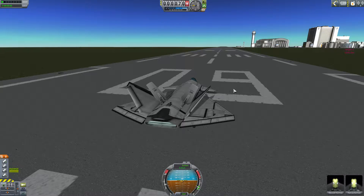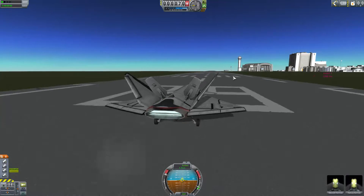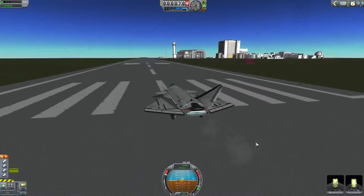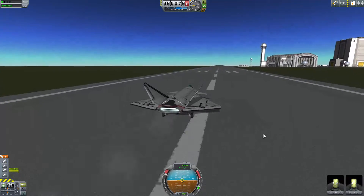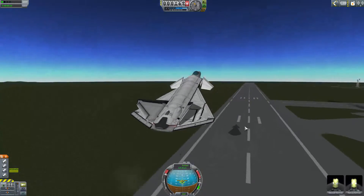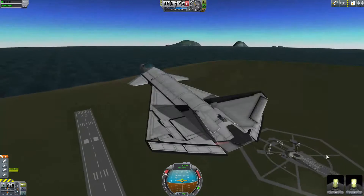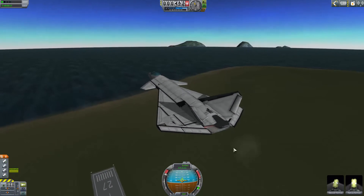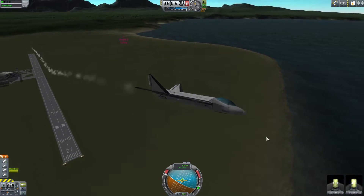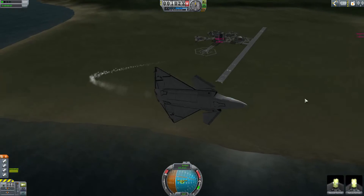We have the main jet engines, which have a very high thrust capability. If you push it too hard, it can even break your plane very easily, at any height. Very high speed, you use this one. The plane is pretty maneuverable.